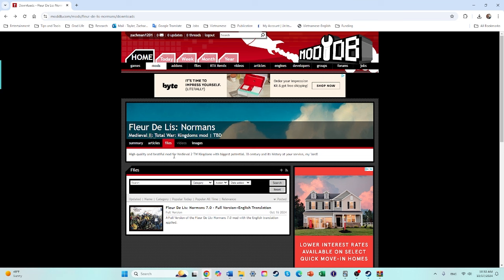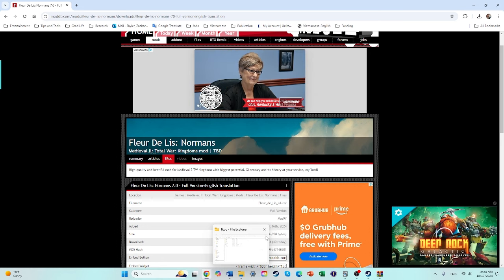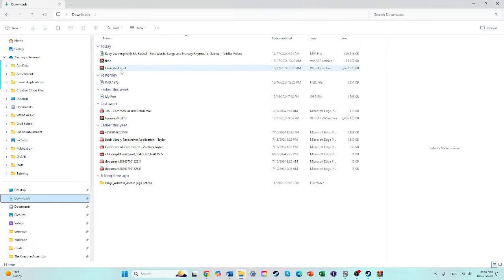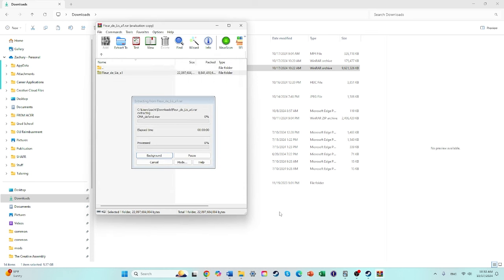I'll leave a link to this in the first comment below. You'll want to click on Files, click on Fleur de Lis, click Download Now. You will need WinRAR as well to unpack the file. Go to your downloads — it's nine gigabytes, a very large mod. Double click on it, extract it to a specified folder, and put it into your Medieval 2 mods folder: Steam > Common > Medieval 2 > Mods. This will probably take a couple of minutes since it's nine gigabytes.